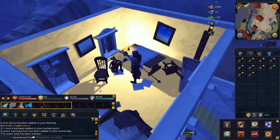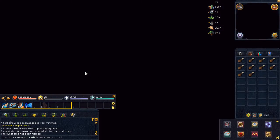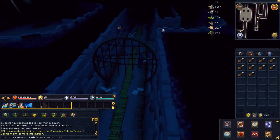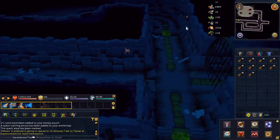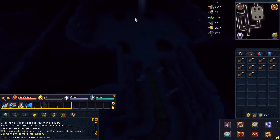Once the conversation is over, head down the storm drain highlighted on the small cutscene. Next, make your way through the sewer. It's quite linear so you don't have to worry about getting lost. You'll eventually hit a cutscene, go ahead and slay the crustacean, then move along.